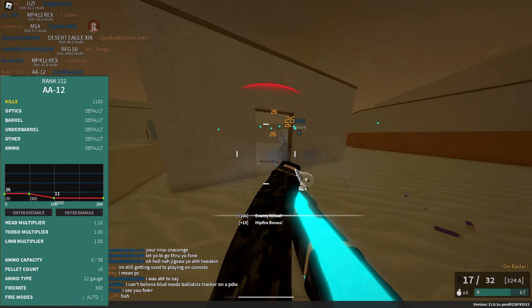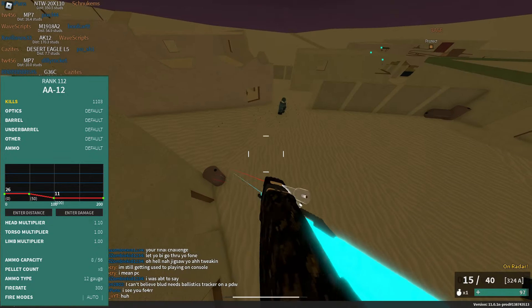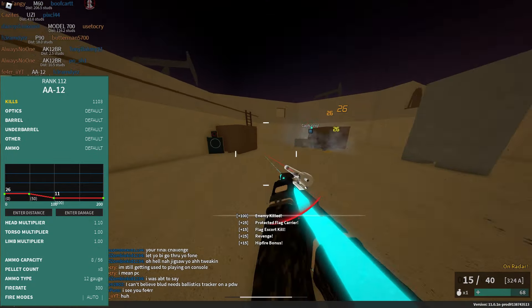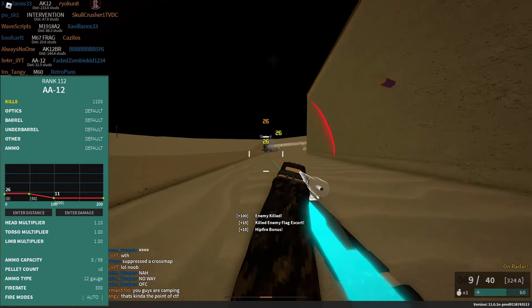For the worst shotgun in the game, it has to be the A812. It's a rank 112 gun, has 8 pellets. It does 26 damage up to about 50 studs, then goes down to 11 at 100. It's an automatic shotgun with a 300 fire rate, average magazine size of 8, and it takes 4 pellets to kill in CQC. I'd recommend an AMT Terminator, a Muzzle Booster, a Vertical Grip, a Blue Laser, and a 20-round drum.